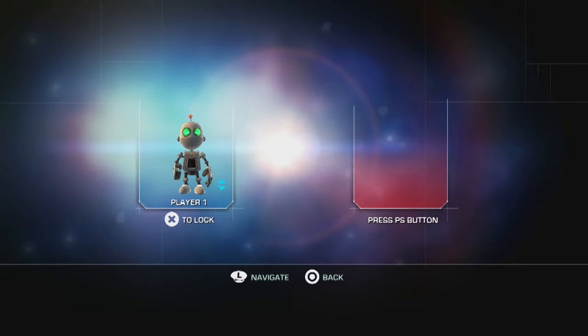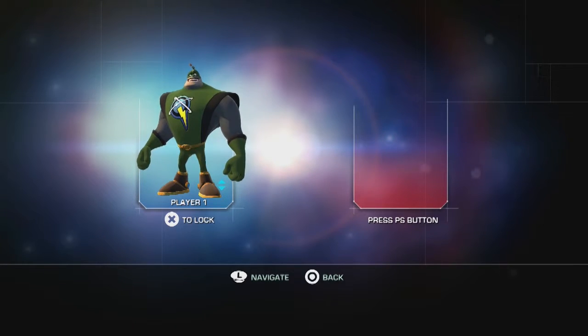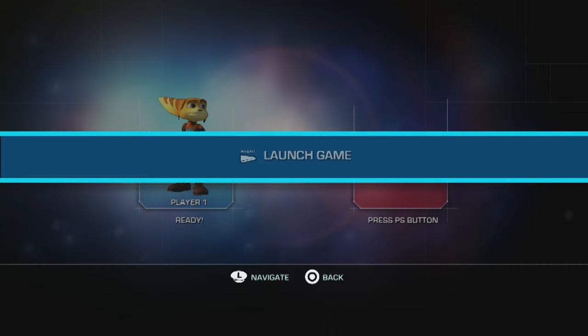Lo and behold, the birth of Q-Force. Its main feature is co-op, so you get to choose your character at the start. You can play as everyone's favorite little reject robot Clank, Captain Quark — not that anyone would want to play as Captain Quark — but for the sake of this video I'm going to be playing as the Lombax hero of many galaxies, Ratchet. And yes, you do have to launch the game after you've selected your character, because that's just the way this game works apparently.